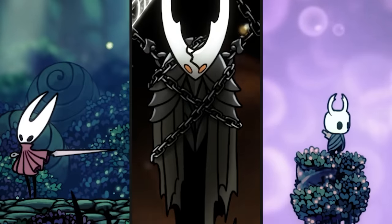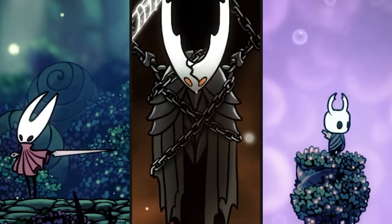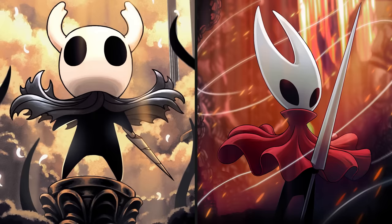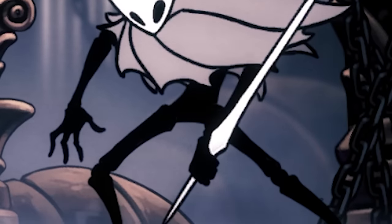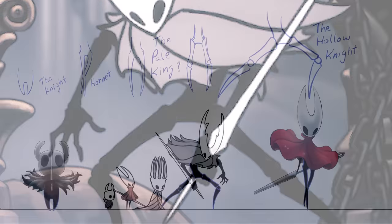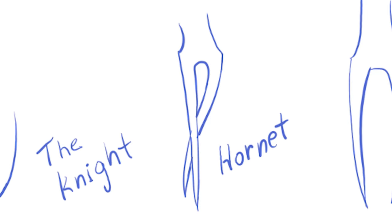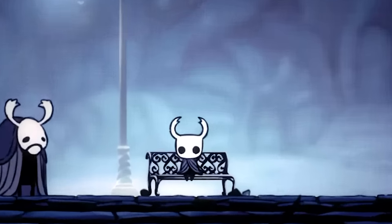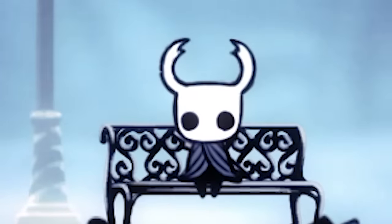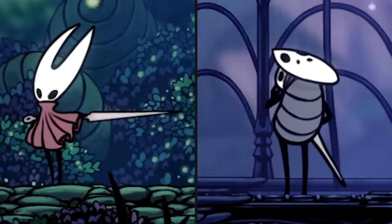It's worth noting that the Knight, Hornet, and the Hollow Knight all have slight differences with their bodies. The Knight and Hornet both have stubby arms and feet, while the Hollow Knight has segmented ligaments as well as fingers. Hornet does seem to have some kind of hip, as seen in promotional art for Silksong, while the Knight is just a pudgy little fella. Some of this might be for practical reasons — it would be pretty difficult to give fingers to the Knight. But Hornet is roughly the size of Quirrell, and that boy got the digits.